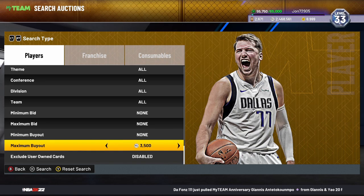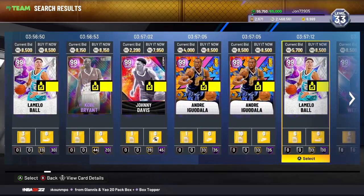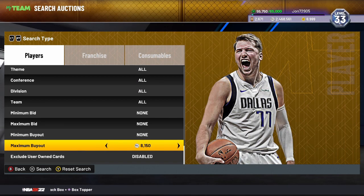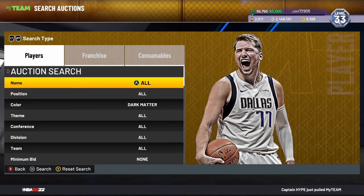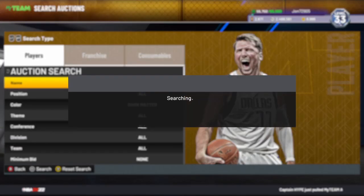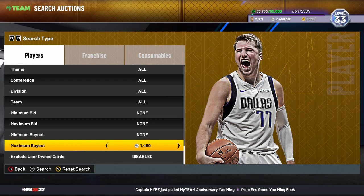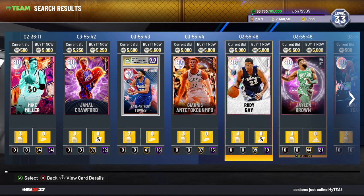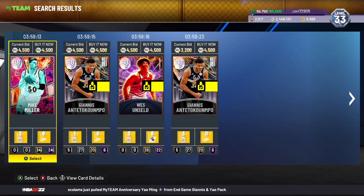Of course there's the Dark Matter cheapest filter. Bots are buying these out at 8,600, so bring your maximum buyout down to 7,000 and keep refreshing — anything you see will be a snipe. This is one of the best filters in the game with tons of snipes. Same thing for Galaxy Opal cheapest — bots are confirmed buying at 5,600, so bring your maximum buyout down to about 4,500 and start refreshing.